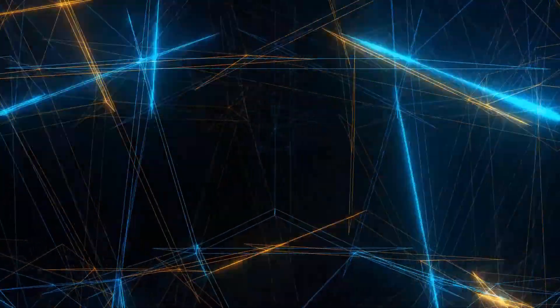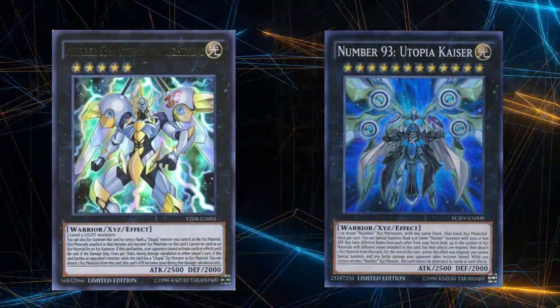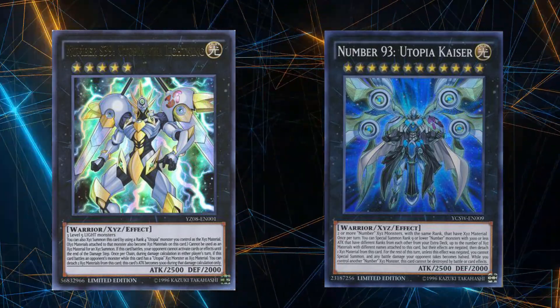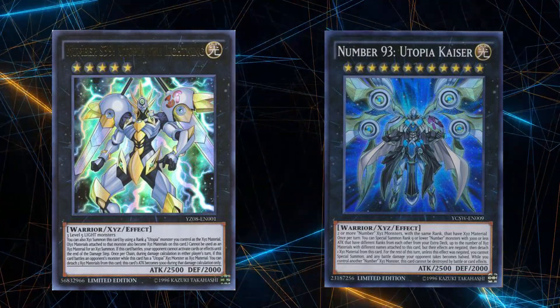An honorable mention and interesting thing to note: you can summon any Utopia monster with this effect. This allows for some interesting niche interactions and lets you bring out Utopia monsters who usually require some setup. Some top picks other than the OG Utopia are Utopia the Lightning — which I actually recommend including in your deck if you have the space, just in case you draw the Double or Nothing — and Utopia Kaiser, which you can get in the upcoming Battles of Legends set releasing soon.